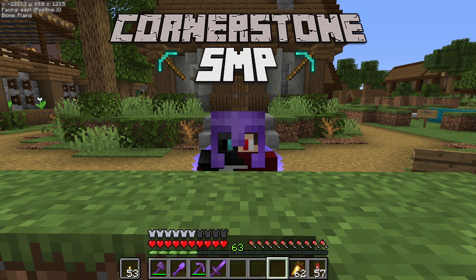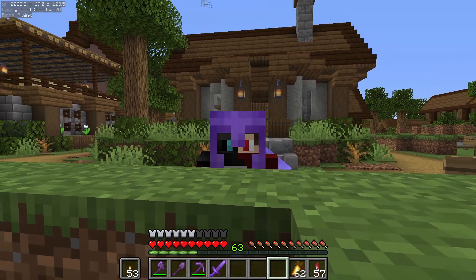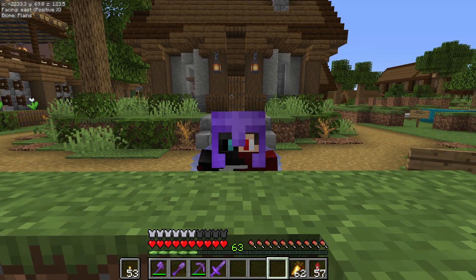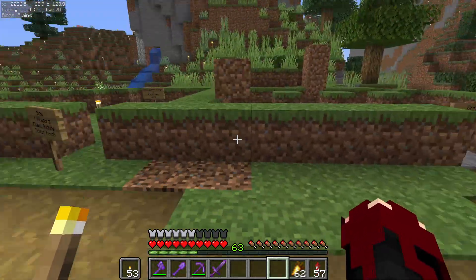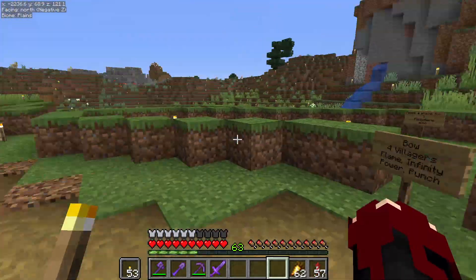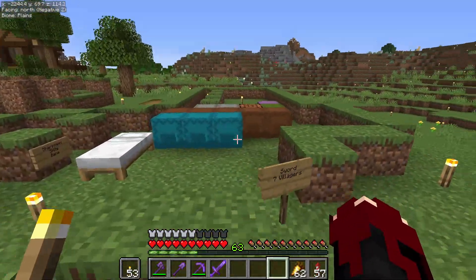Hello everyone and welcome to the next episode on the Cornerstone SMP server. In the last episode we did this lovely house — it was a small one and it came out detailed nicely — but I want to continue moving in this direction, so we got to reserve this one. I've got something special for that one.